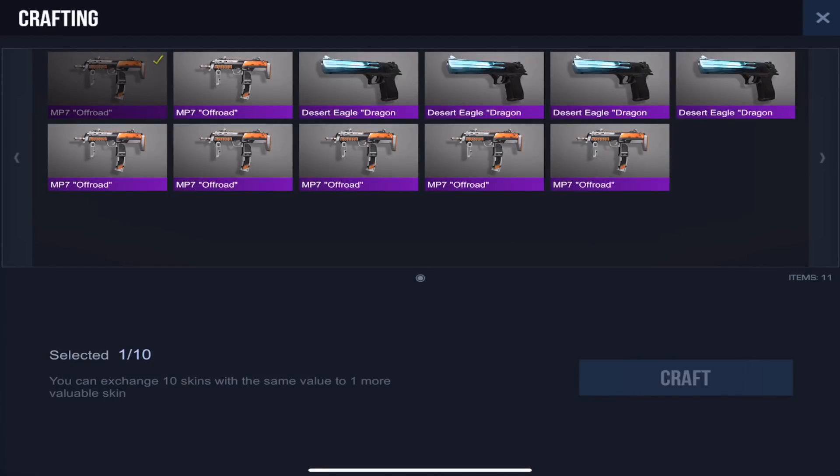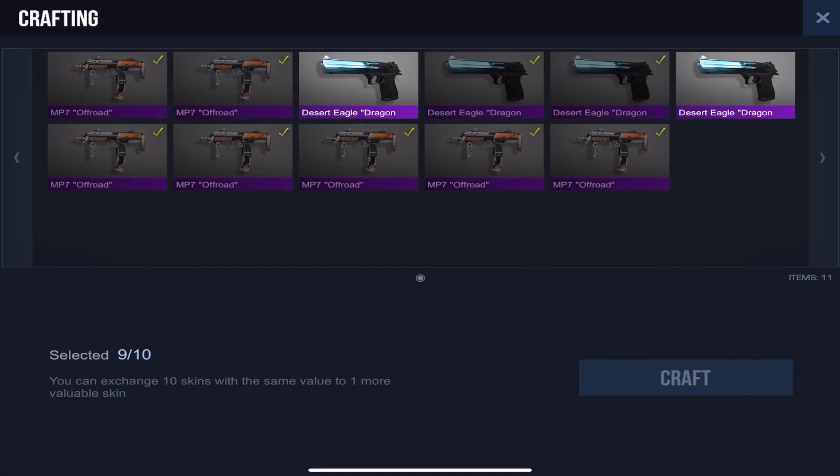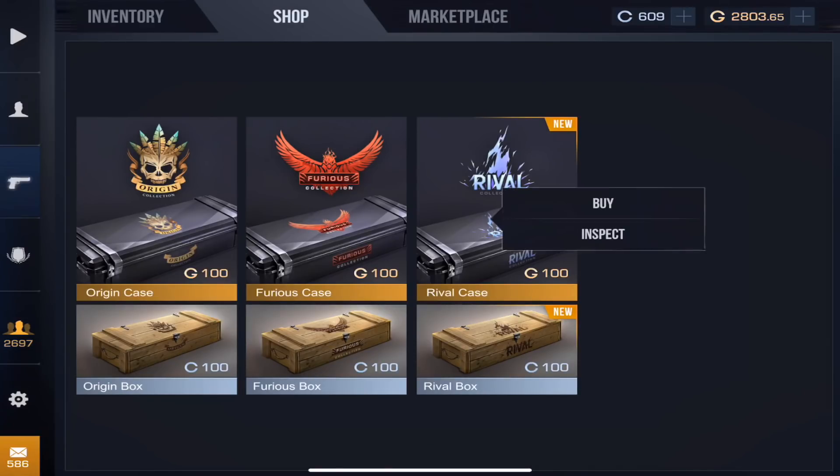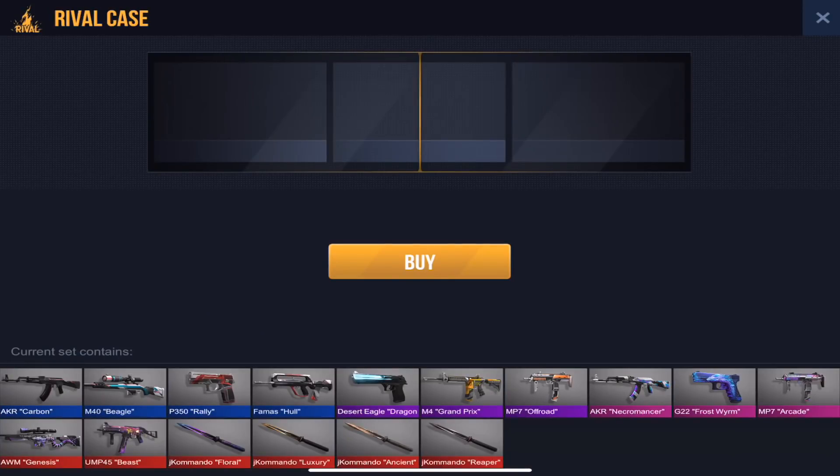I have 10 skins right now which are all from the Rival collection and all epic skins. If we craft these up, it's gonna take all 10 of our skins and give us one skin from the Rival collection — except it won't be an epic, it will be a legendary. So it's definitely pretty cool and kind of fun to play with. You can get lucky and maybe even make profit depending on what skin you get. If you take the uncommons you'll get an epic, and if you take the epics you'll get a legendary.